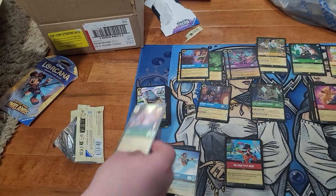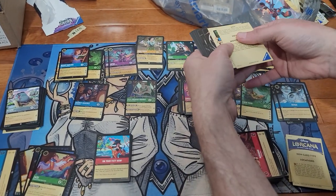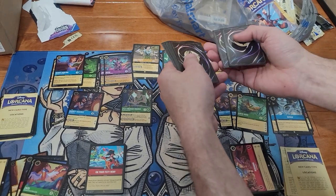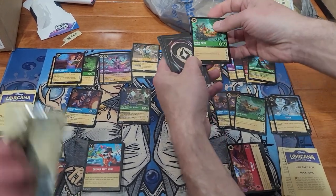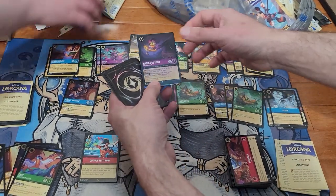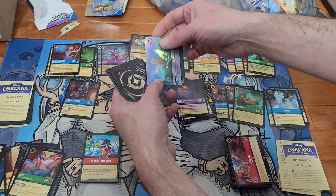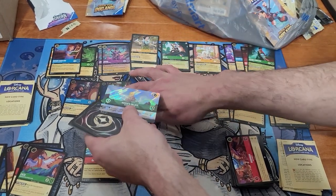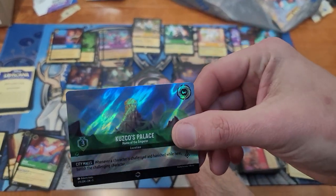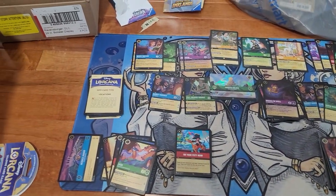Three off the top — and Simba. Helga Sinclair and a foil rare Robin Hood. Nice. Trying to see if any of these are misprints. We had a spot for super rares — that's trash. Wendy Darling and Jafar. Nice.